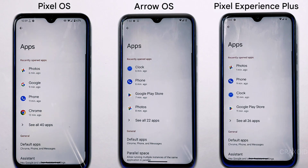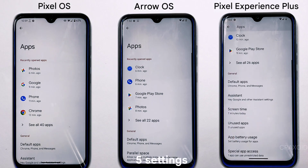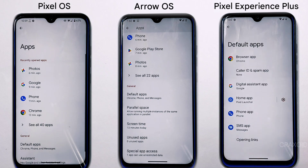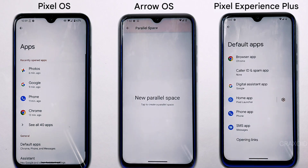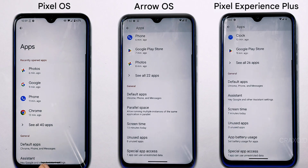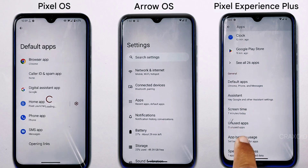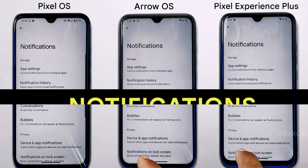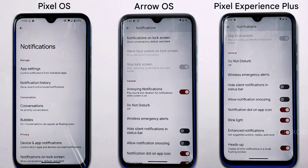In the apps section, Pixel OS and Pixel Experience Plus each have six settings to tweak your apps, while Arrow OS has five. However, Arrow OS has a unique parallel space feature allowing multiple accounts of the same app — useful for separating work and personal accounts — which the other two ROMs do not offer.